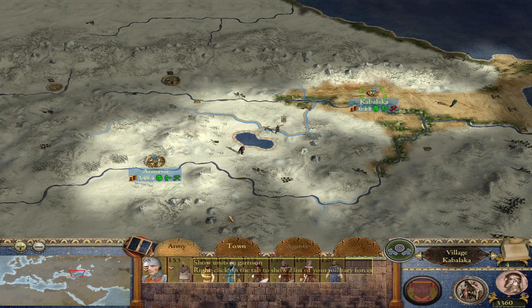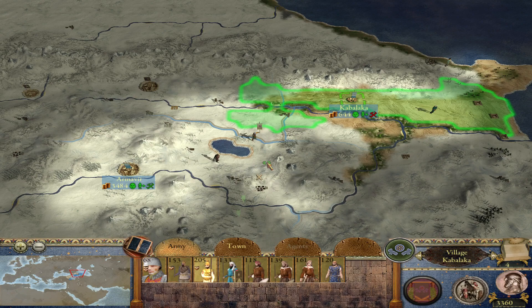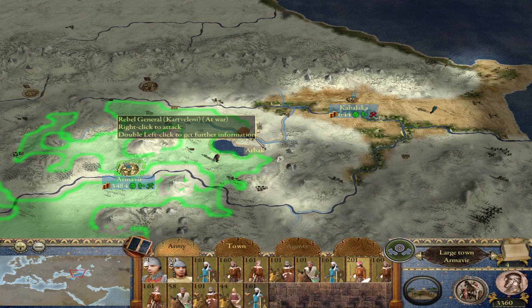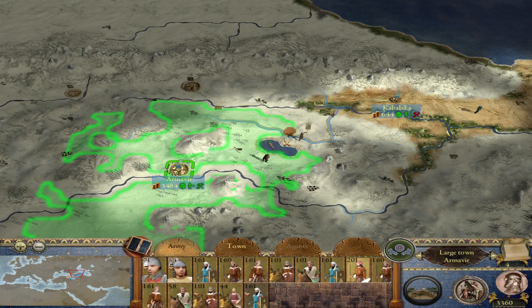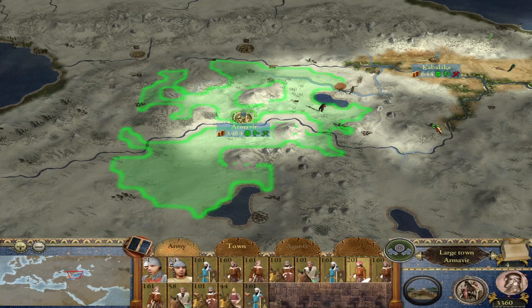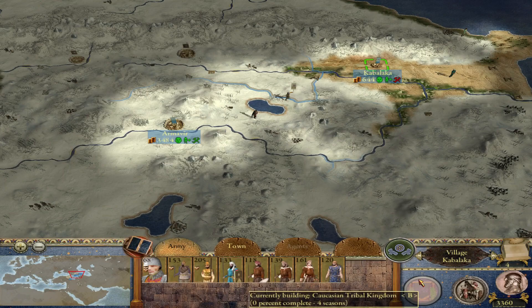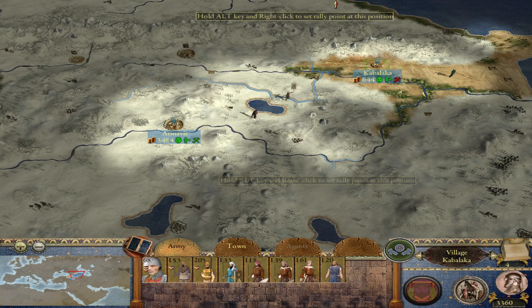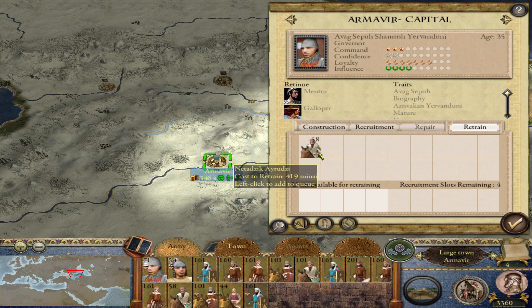It's winter and my movement points are way down, but next turn I want to get an army together and move against this general so I can calmly move troops between Kabalaka and Armavir. This strip of land is pretty annoying. Next turn our farms will be complete and in a couple of turns the roads will be complete. I believe next turn I'll be able to purchase the Caucasian tribal kingdom building.